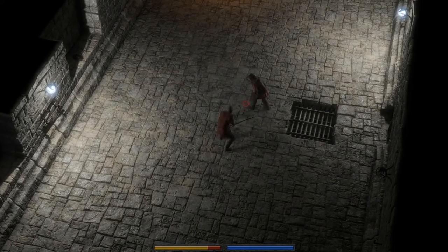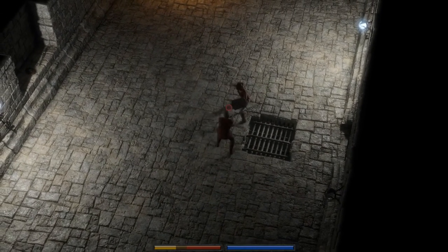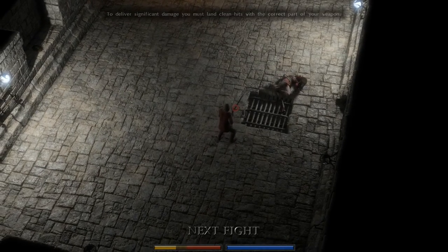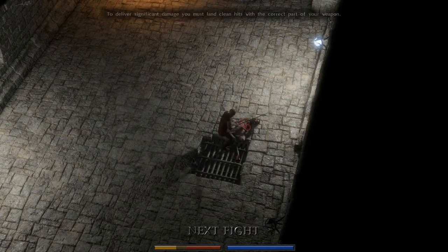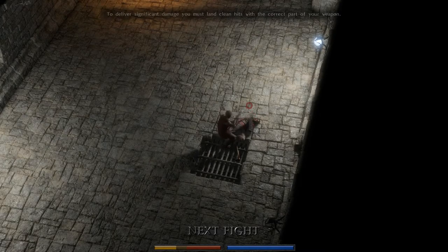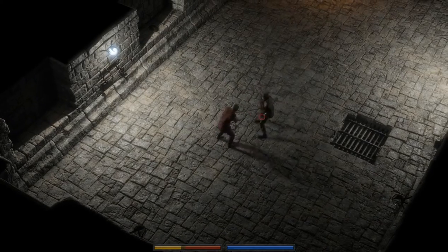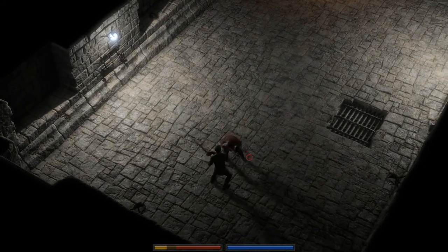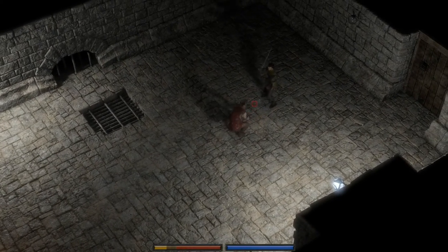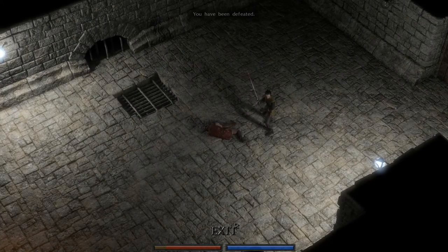Oh my goodness, just missed! There we go — and you'll notice we did the crouch there. Just practicing for when we have a downed opponent. That's really cool — the added benefit is we usually duck right under the attack. Nope, definitely didn't work that time. Let's try this again but with a different weapon.